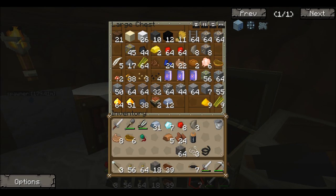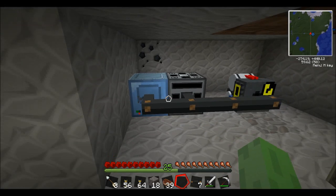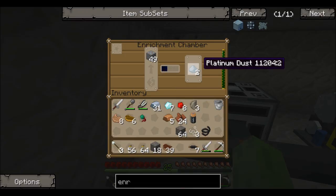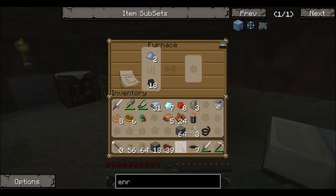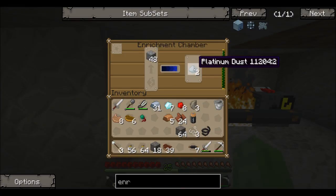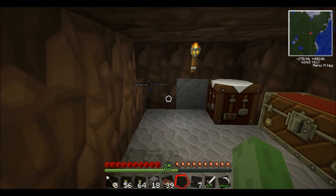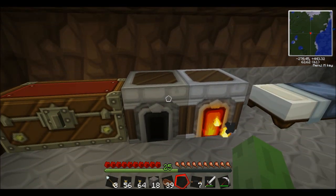So now I can start processing my platinum. I'll put 50 in first, then place it in the enrichment chamber. That will make a loud noise — I'll turn my sound down, sorry about that. Basically it will convert the platinum to platinum dust, and then I can smelt that into platinum ingots — it kind of doubles it, so for every one ore you get two dust. That's quite helpful. In the future I might be able to automate this — having stuff pumped in and out automatically.